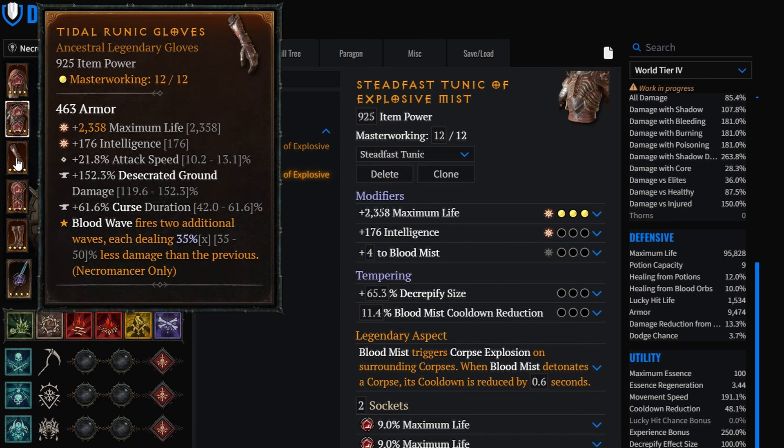On gloves we are running the Atrial aspect. It fires two additional hits - this doesn't buff the damage and has nothing to do with our shadow wave damage. However, it helps us generate two more Shadow Waves as well as more blood orbs, and that helps us a lot in the fight.